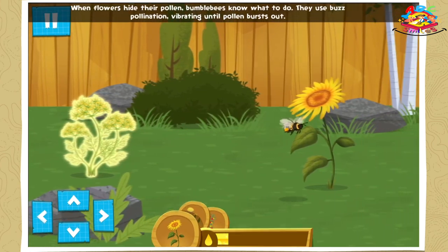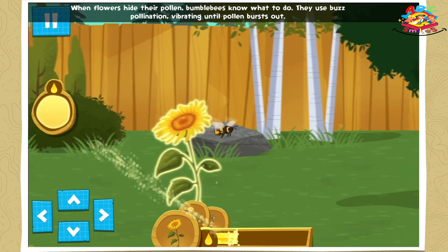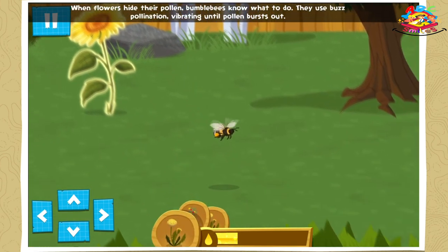When flowers hide their pollen, bumblebees know what to do! They use buzz pollination, vibrating until pollen bursts out!